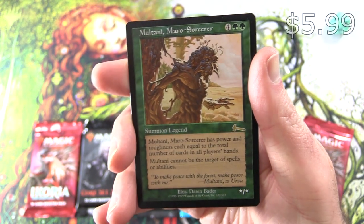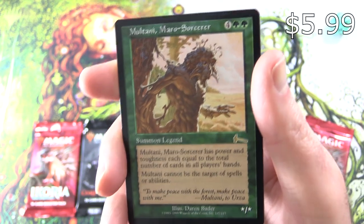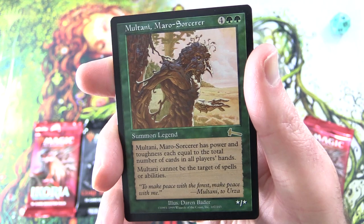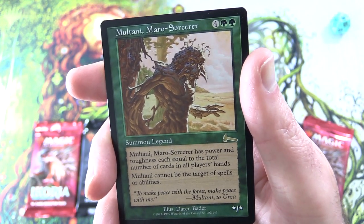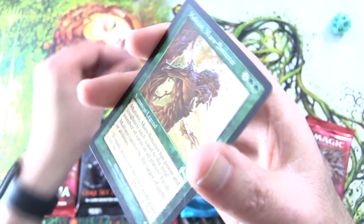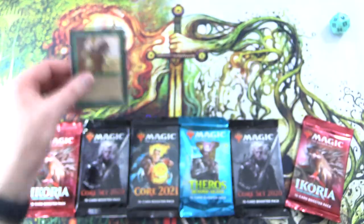We have Moltani, Marrow Sorcerer — Summon Legend, star star for six. Moltani has power and toughness each equal to the total number of cards in all players' hands. Moltani cannot be the target of spells or abilities. It doesn't actually say it on the card, but Moltani is an Elemental, so we'll be hunting for Elementals today.